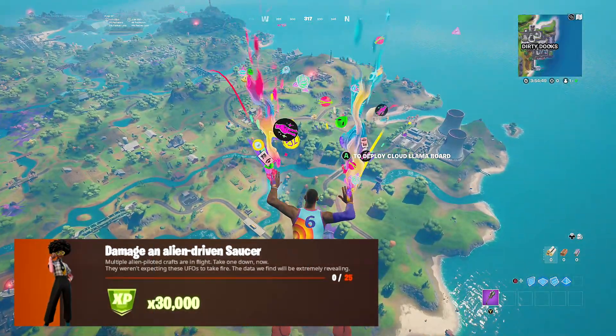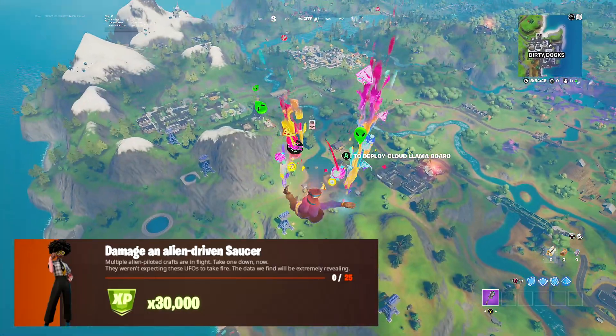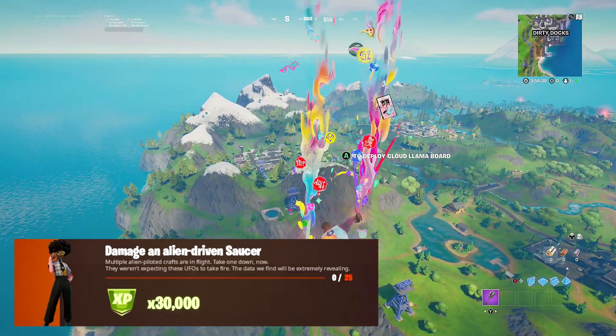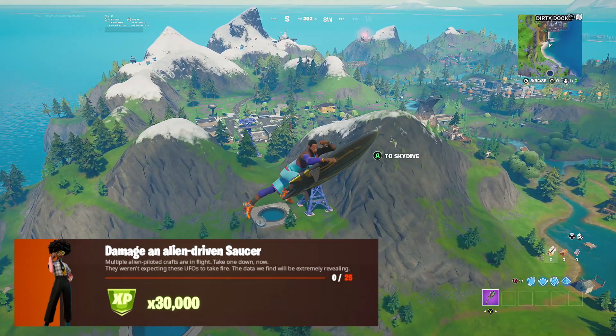What's going on guys, it's your boy Vision and welcome back to another Fortnite quick challenge guide video. Today we're completing the final week 6 legend quest in Fortnite Chapter 2 Season 7, which is damaging an alien-driven saucer. In this video I'll be showing you how to complete that challenge very quickly and easily.